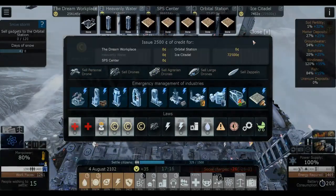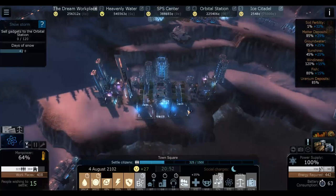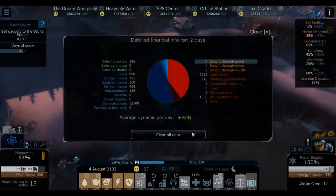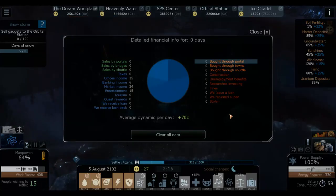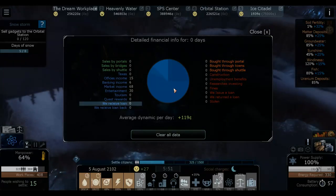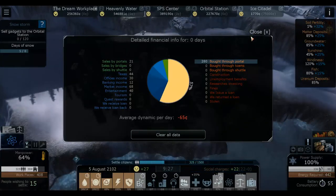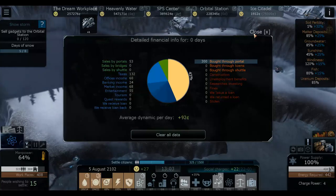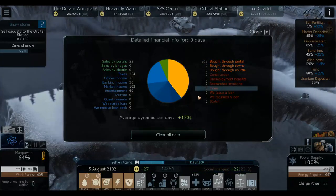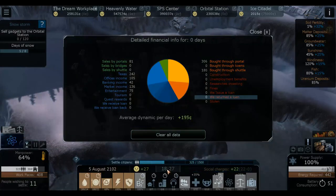We finished all the fields - now we should have plenty of food. We finished the offices as well, which means we make more money. Let's clear the data and check how much we're making at midnight. After we return the loan I expect this to be negative because we have to pay 750 per day for the loan - seems like a lot. We do have lots of offices but also low manpower, so I'm not quite sure. We seem to be actually gaining money - that's interesting.